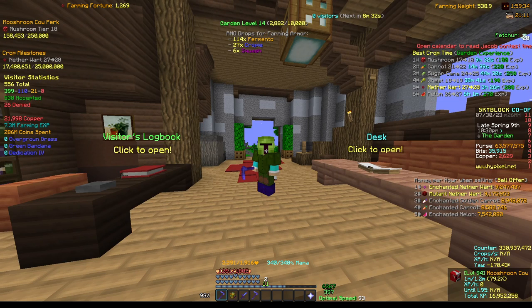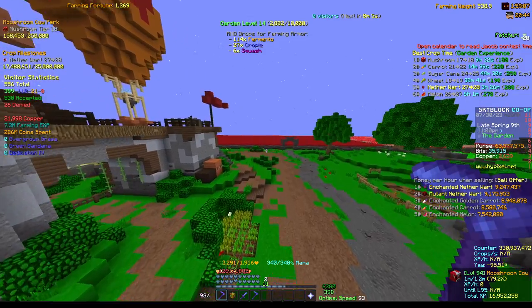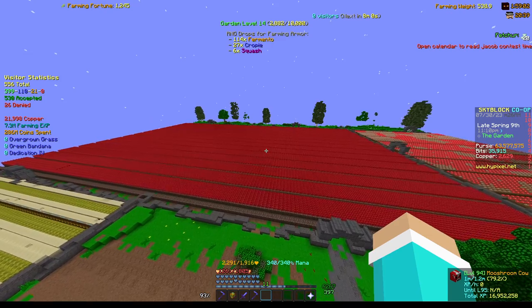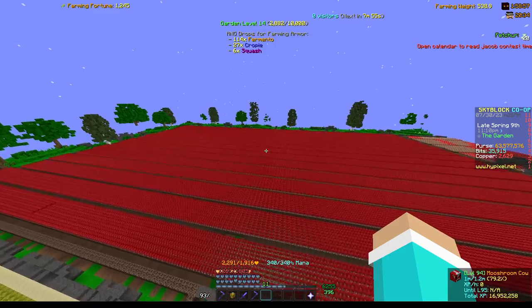This is going to be in the garden. If you farm on your regular island you don't get any farming fortune, but in the garden you do. This is going to be for nether wart, and it can also be for potatoes, carrots, wheat. As you can see we are in the garden and we have a huge nether wart farm — this is two plots. Two plots is perfectly fine.